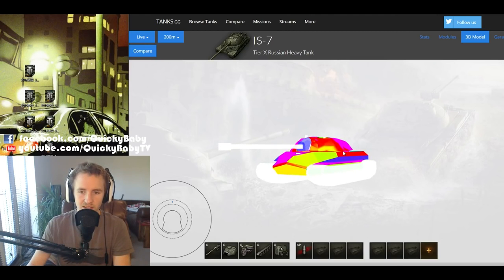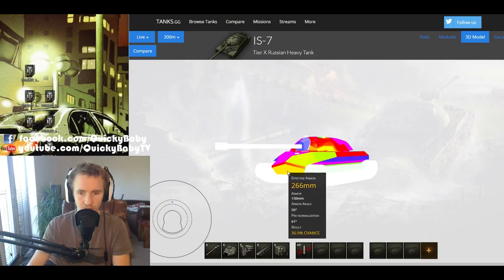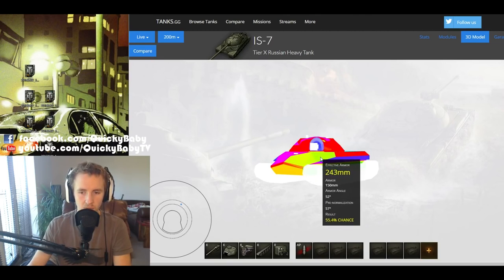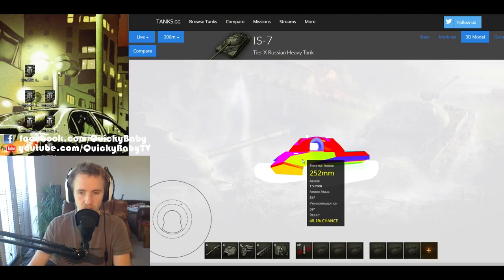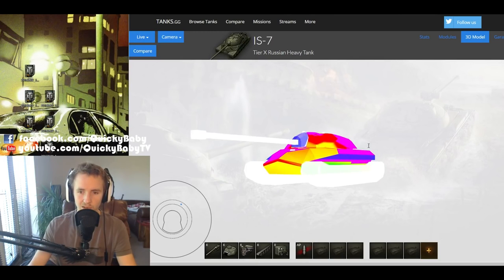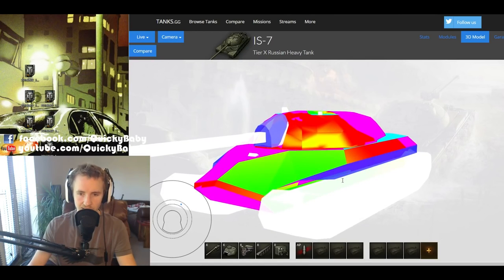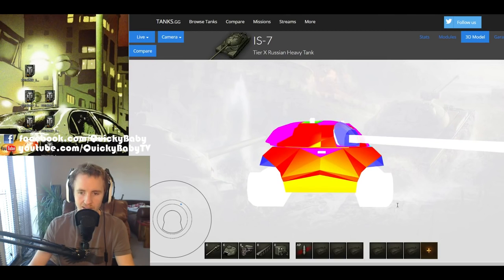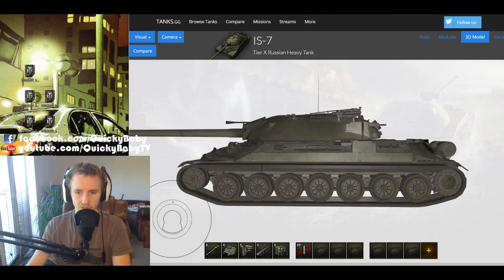You might think: why not angle the IS-7's armor to increase lower plate effectiveness? At about 45 degrees the lower plate goes up to around 265mm effective armor, but you're just covering one issue to create another — the upper hull armor is no longer angled, meaning only about 240-250mm penetration is needed to get through at distance. Up close with the IS-7 angled and you being taller, you can go through with just 200-210mm. Also watch out: when aiming down on the IS-7 in close quarters, lower plate effectiveness actually increases. The IS-7 side armor can be very confusing.